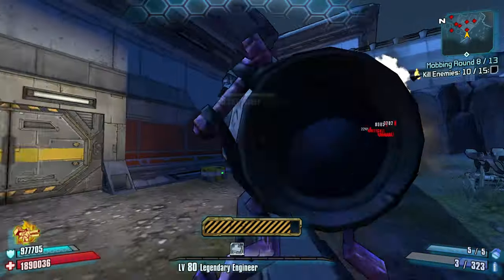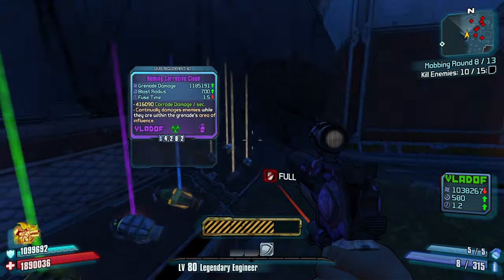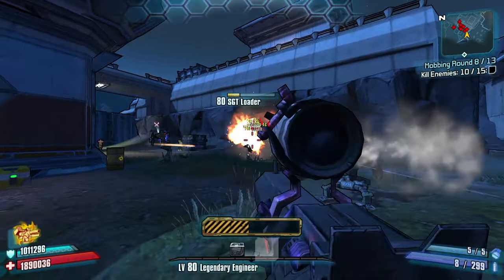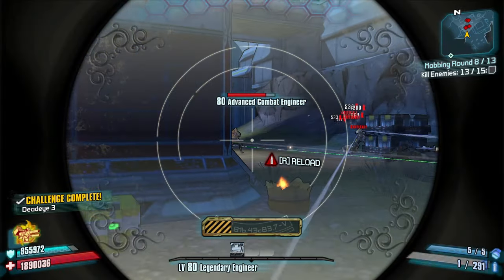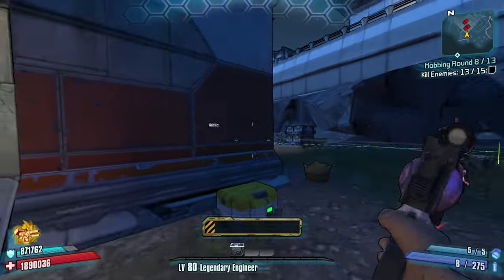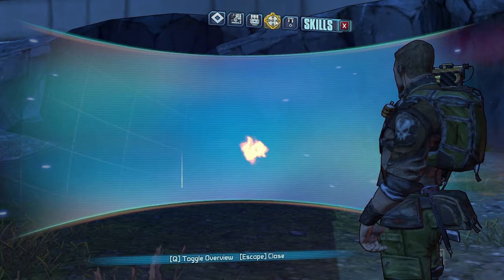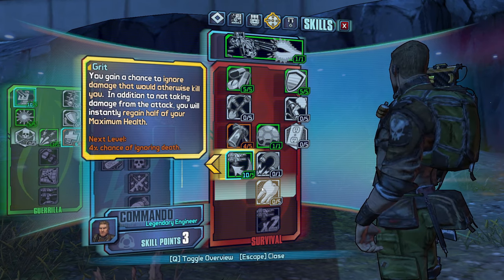Homing sticky homing corrosive singularity. Corrosive cloud. Turret accuracy — turret accuracy, baby! It takes two to tango. Good round, brother. My backpack's getting kind of full. You get a chance to ignore damage that would otherwise kill you — in addition to not taking damage from the attack, you instantly regain half your max health.